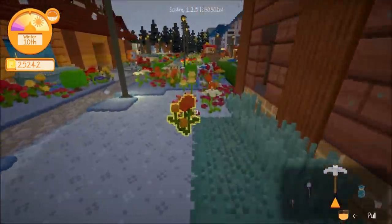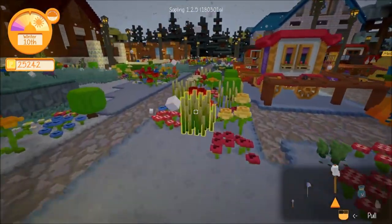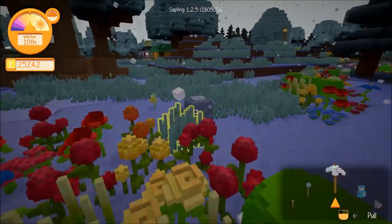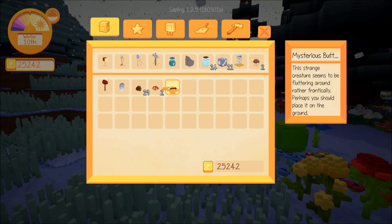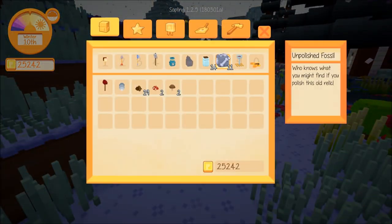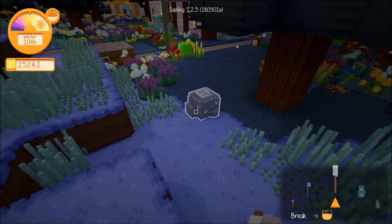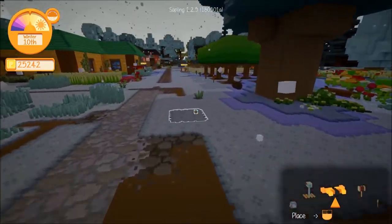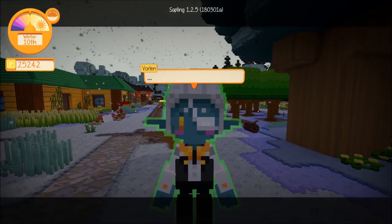At the time of recording, information about this is really sparse, so I'm not 100% sure how it all works. Oh — here we go: a mysterious butterfly! 'This strange creature seems to be fluttering around rather frantically — perhaps you should place it on the ground.' This is what we were looking for! I think you need around 11 unpolished fossils. Let's spawn this guy — there we go, that's Vorlin!